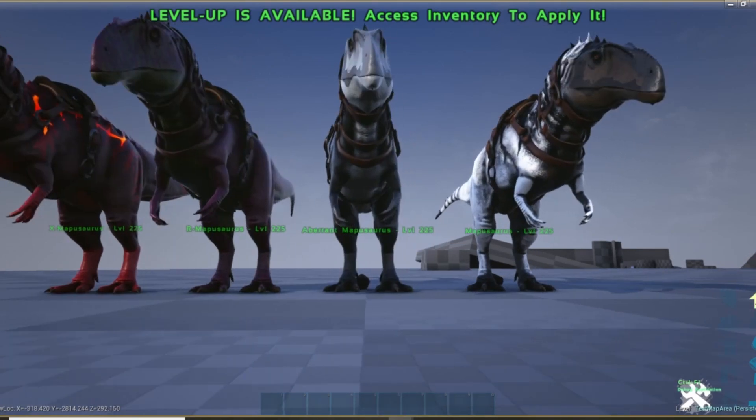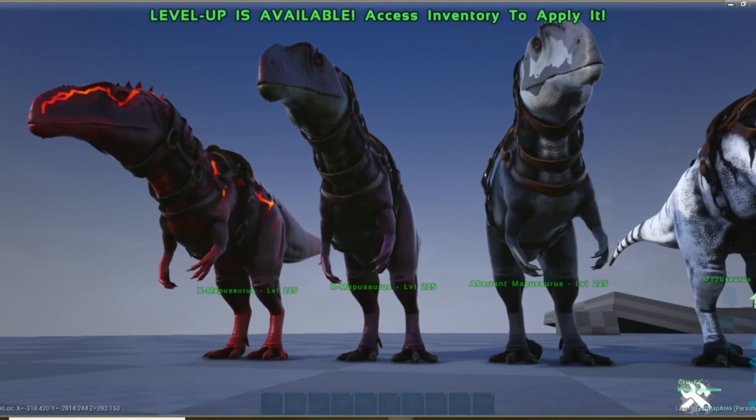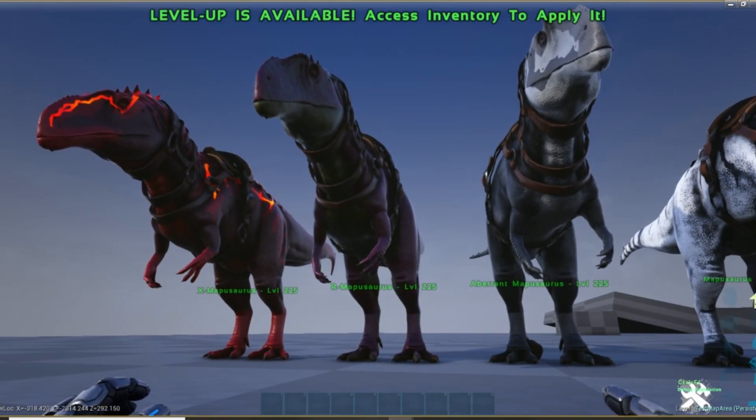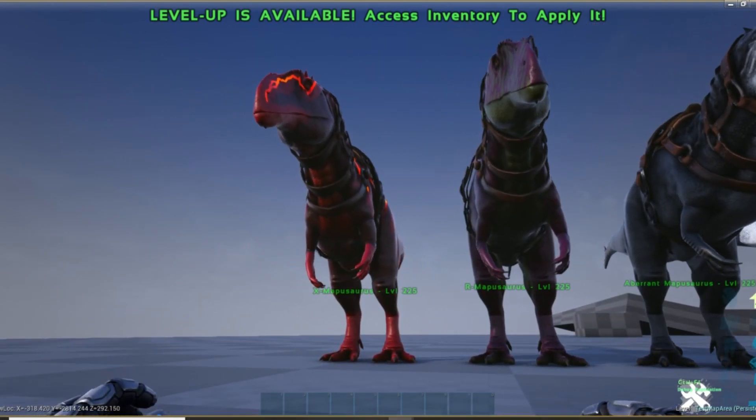There are four variants: Normal, Aberrant, R — which is on the Rockwell side of Gen 2 — and X, which is Volcano. Four versions, and four times the terror.